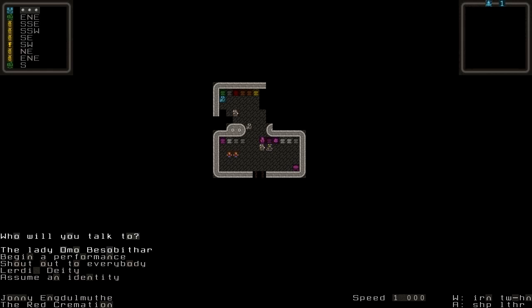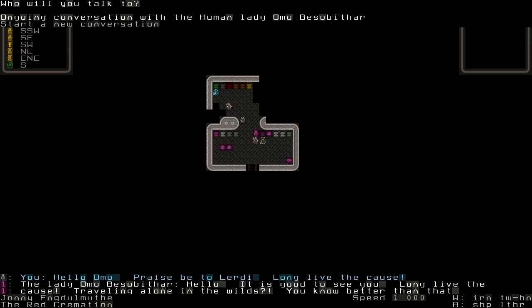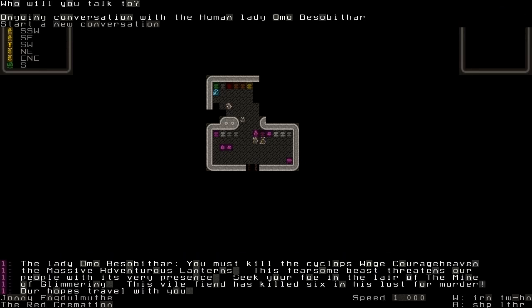Here's this lady. Going to walk around. Due to your advice, you must kill the Cyclops Wojcruge Heaven — the massive adventurous lanterns. There are the Mine of Glimmering. Mine of Glimmering — would you mind telling me where the hell that is?